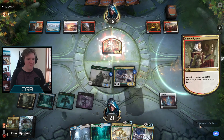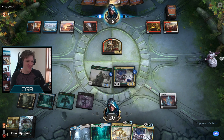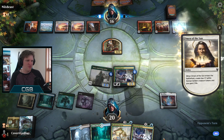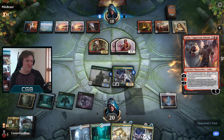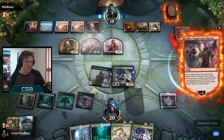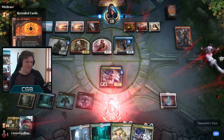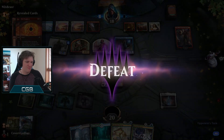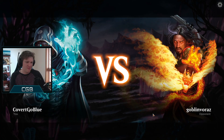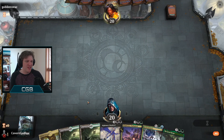Still so much merriment in the Jank queue. Very tempting to make a giant Lizrog when you have an Ozolith - what are they gonna do? Here come the tokens. You call me a pariah because I can do better than you?